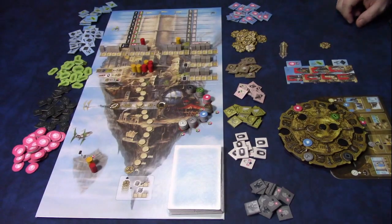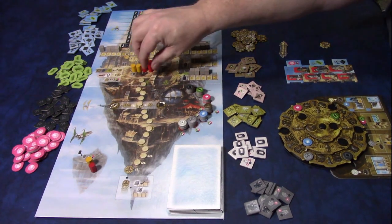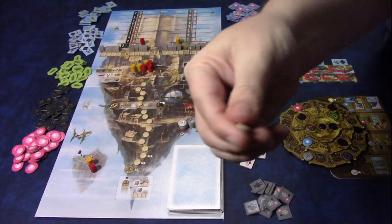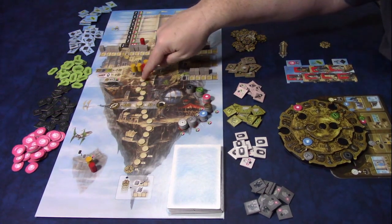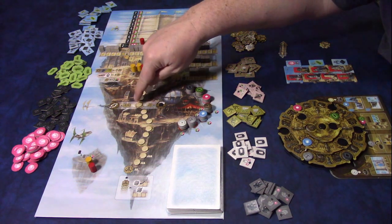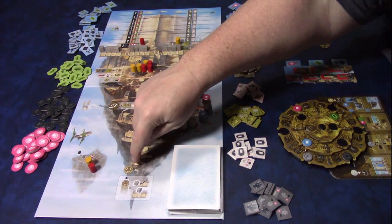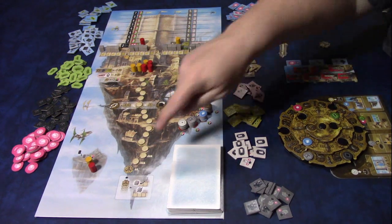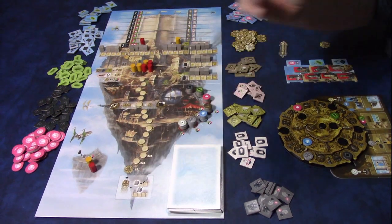To set up Noria, the first thing you have are these round markers — they say 'times 10' on one side and just a round marker on the other. You'll cover up certain circles and wheels called knowledge based on the number of players. I should note I've lost one of my round markers, so we're setting up for a two-player game.